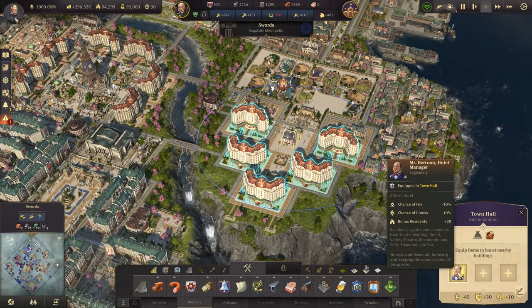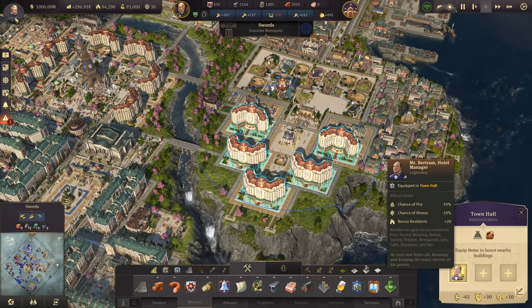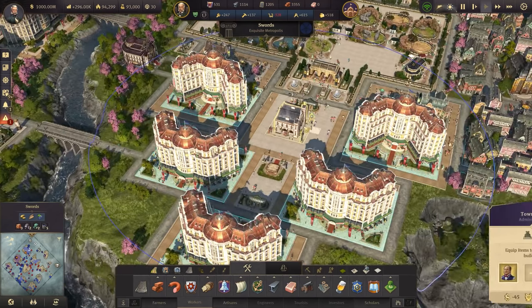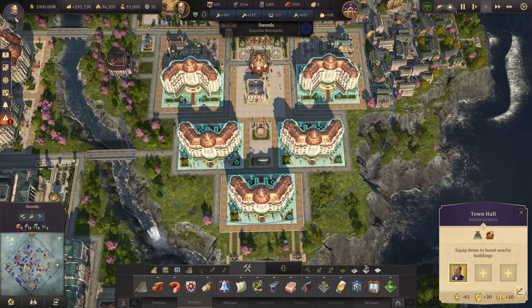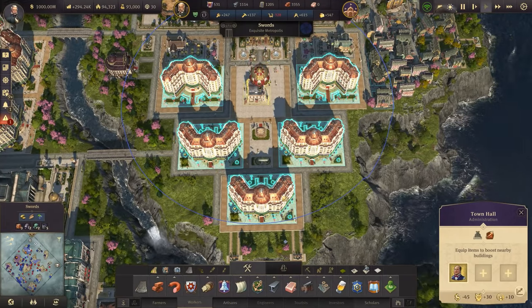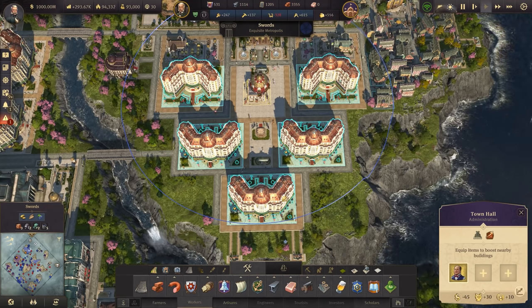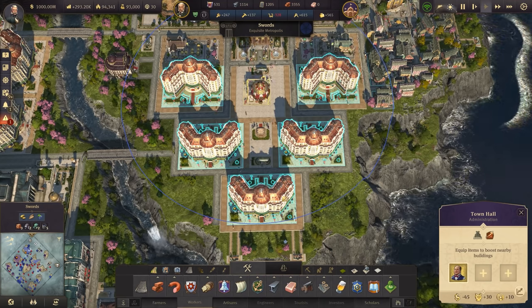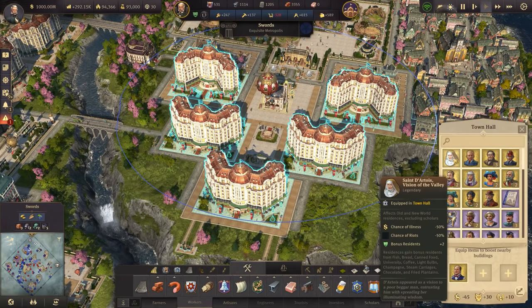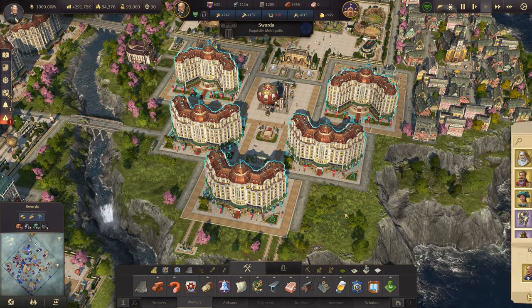Tourist, bread, variety theater, restaurant jam, cafe, shampoo, and bar — that's 160 times 5 hotels... 800 extra. That's like having a whole other hotel — that's crazy. We can see what else we can add in. We can add that lovely lady in — she affects hotels with happiness 10, reduces needs 20 for jam, bread, and lemonade. And the final item we're getting is the concierge, who will give us happiness 15 and reduced chance of fire and illness.